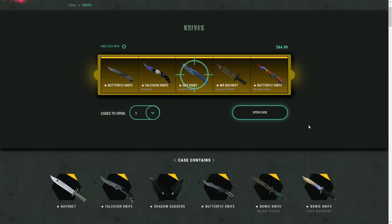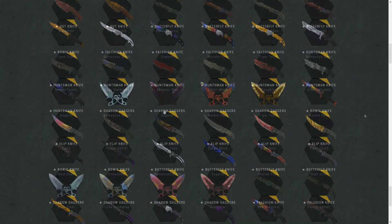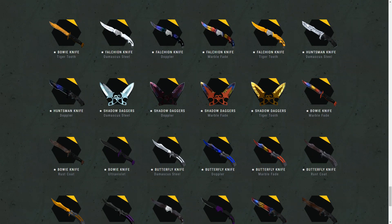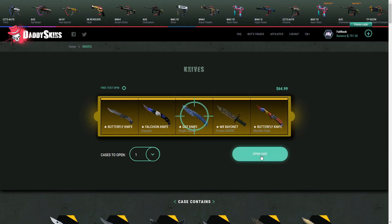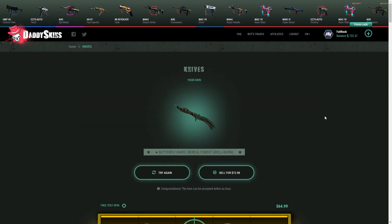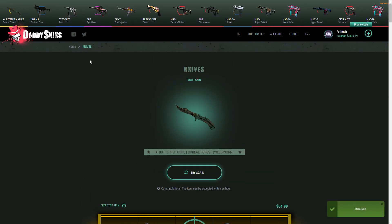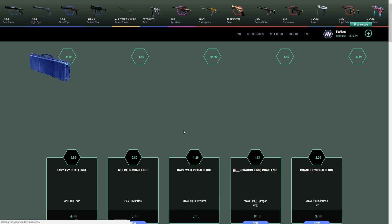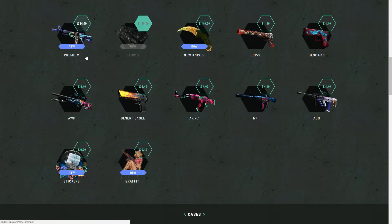Now we're gonna open up the knife case. Wow, they actually have new skins from the Spectrum case in here — they're all the way at the bottom. Look how many knives are in this case, so many possibilities. We're gonna start with one at a time. I also need to open up some premium cases as well as the new knife cases. We actually made a little bit of money — not too bad. We're gonna sell it though because I want to open up some of those premium cases. Sadly the glove cases are out of stock.